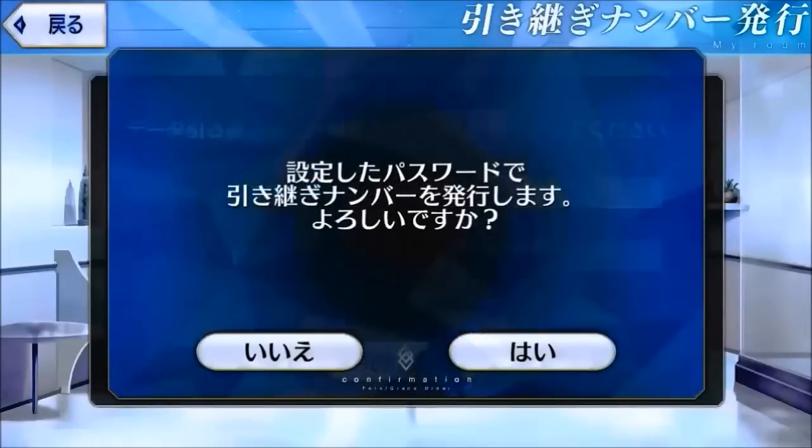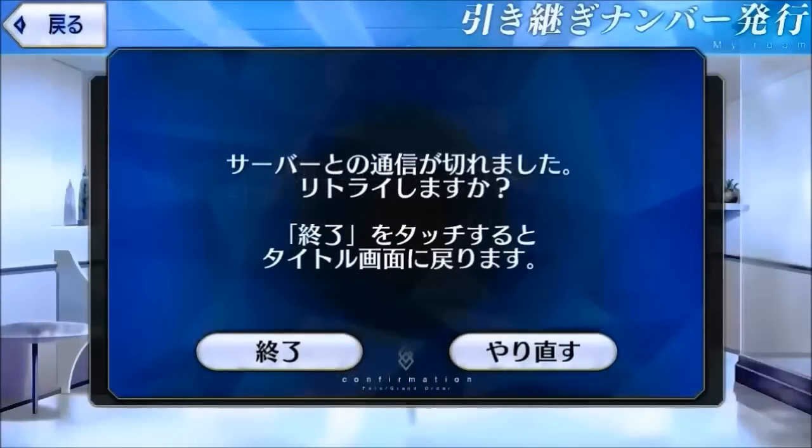You will get a message like this after entering the password — just click on the right button. A tip for you: every time you see a message like this, the game is asking for confirmation. The yes or confirm button is always on the right, while the no or cancel button is always on the left.